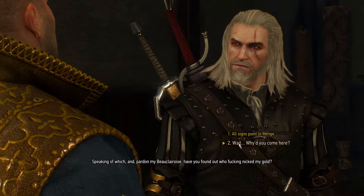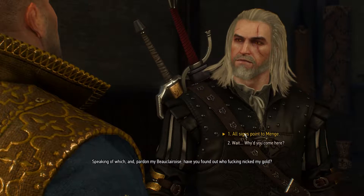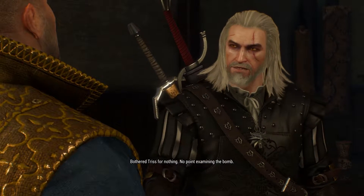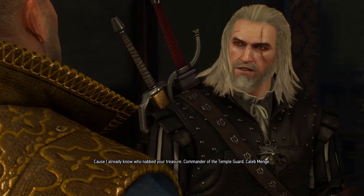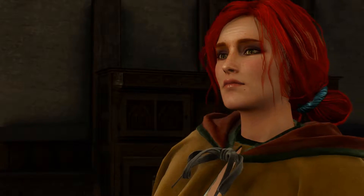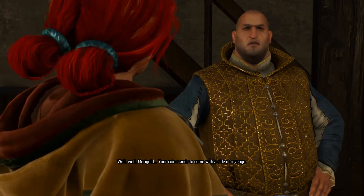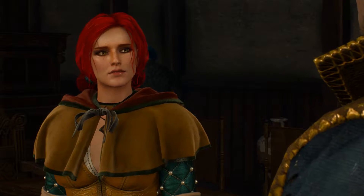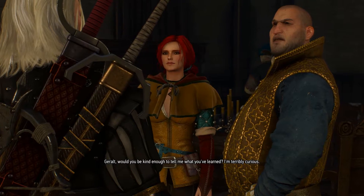He totally followed me. I don't really want to dig — let's just get to the point. We thinks it's going to be Mr. Menger. Bothered Tris for nothing? No point examining the bomb, because I already know who nabbed your treasure — Commander of the Temple Guard, Caleb Menger.